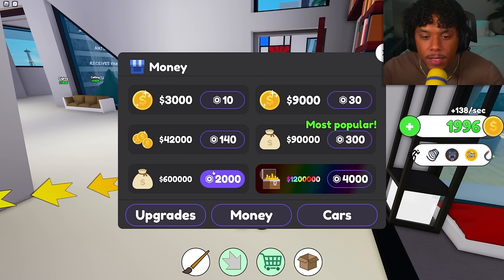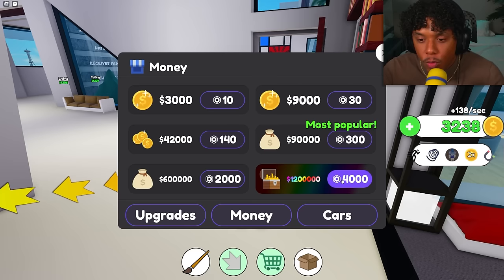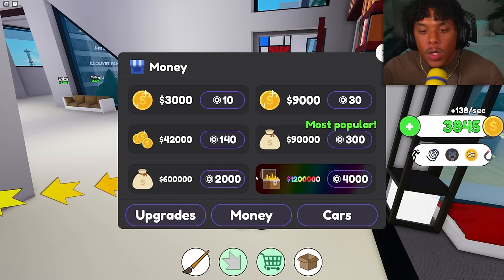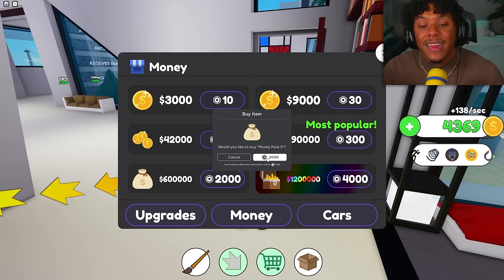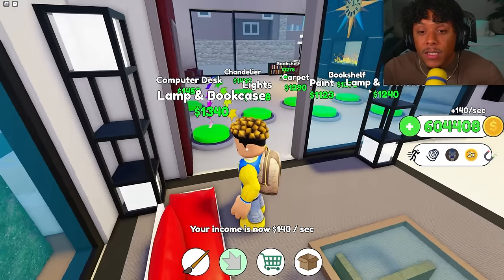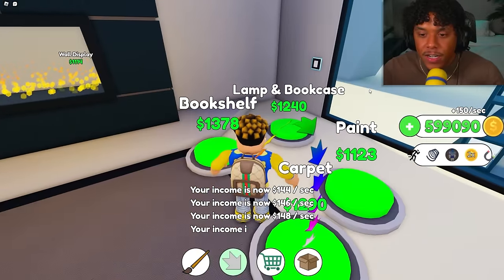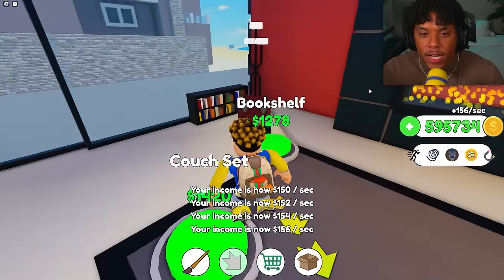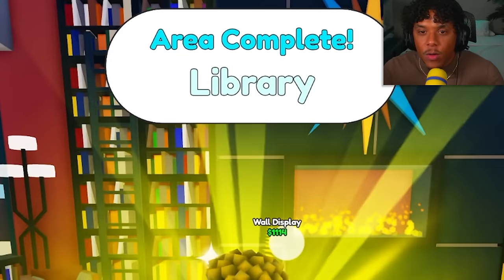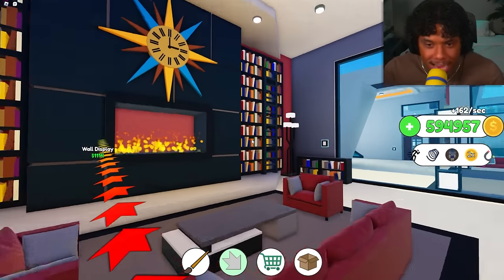I might have to spend some Robux to get money — 600,000 in-game cash costs 2,000 Robux. I bought that, then got the lamp, computer desk, lights, chandelier, carpet, painting, lamp, and bookcase. Area complete! There's actually a badge or award for finishing each area — I've never seen that in a tycoon. Every room gives us a little signal when we're done, which is super unique.